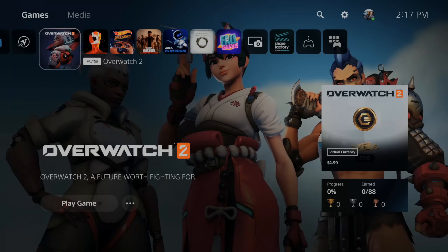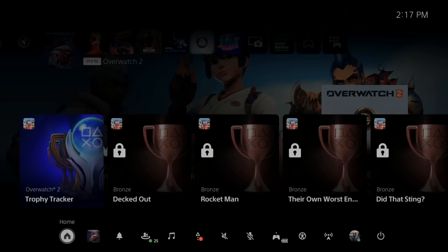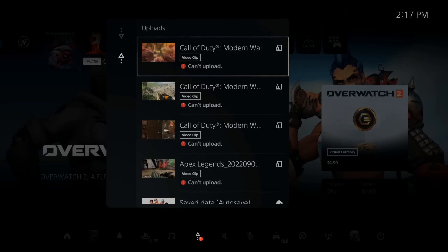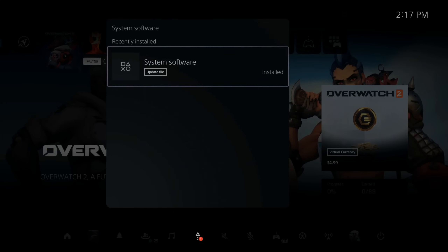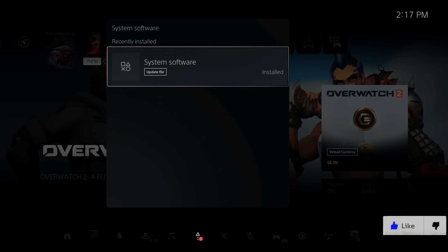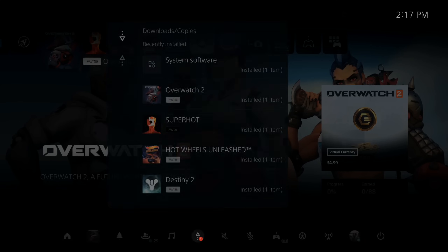So many times if you are trying to download an update on your PlayStation 5, if you press the PlayStation button and then go on over to Downloads, you can see the reason why your download didn't complete. Sometimes it will say it can't download because there's not enough storage on your PlayStation 5.